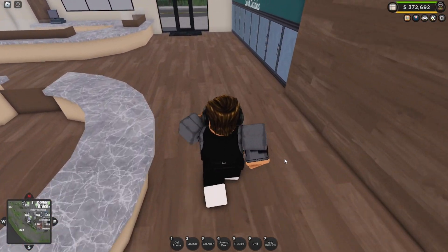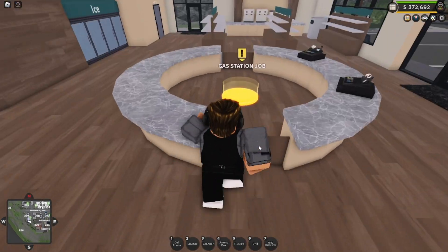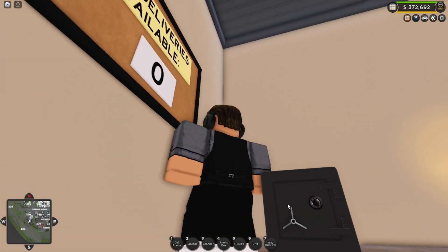Now, you need to search the place itself. You need to look for the safe. Here I found mine in the staff room, and as you can see, it looks quite a little bit like this.